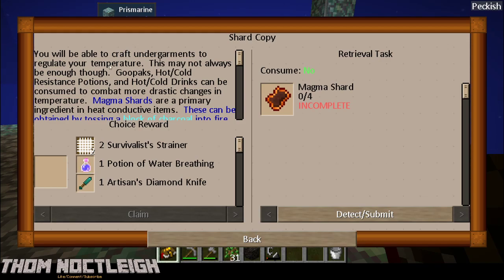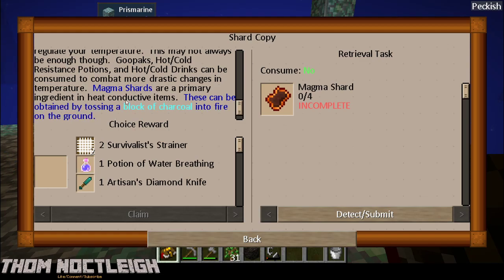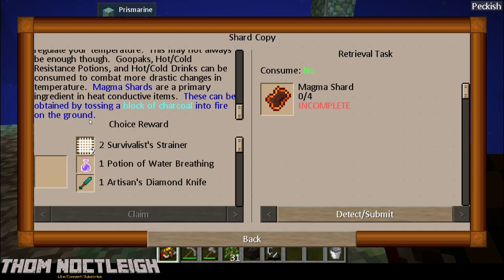To be able to craft more undergarments to regulate your temperature - this may not always be enough, though. Goopax hot/cold resistance potions. This can be attained by tossing a block of charcoal into the fire on the ground.